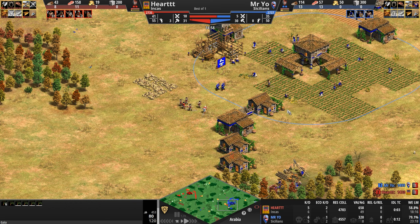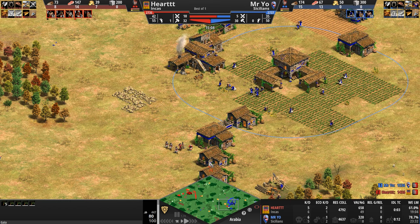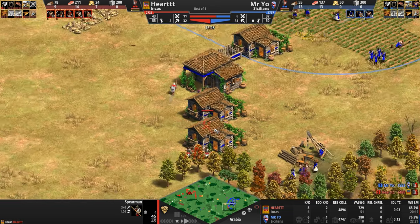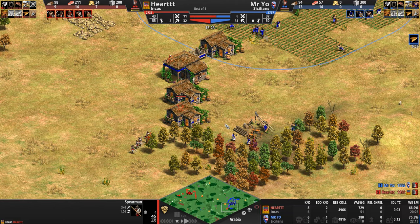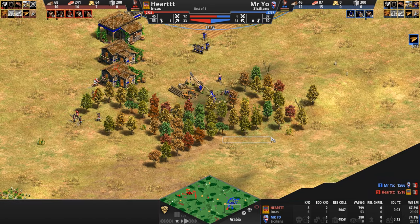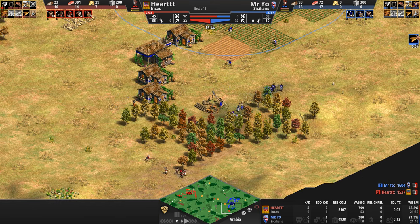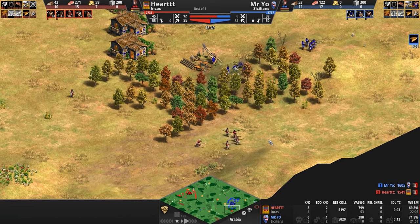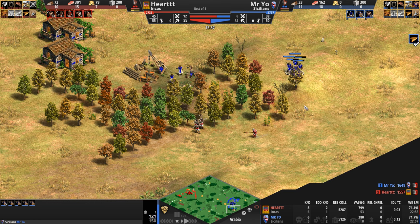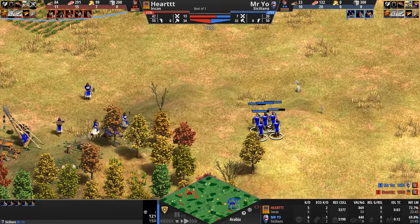Mr. Yo is keeping pace — down just one villager — but Heart continues pressing the issue, chipping away at buildings. Looking at Heart's army composition: five skirmishers with Fletching should be enough to shoo away the Incan army once Mr. Yo catches wind of it. Mr. Yo's response is skirmishers with Fletching as well.